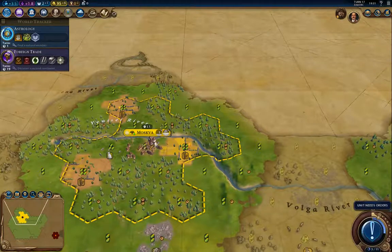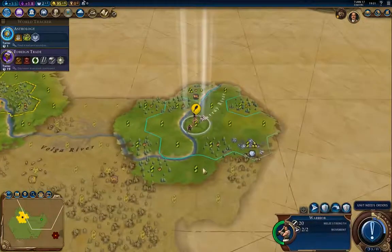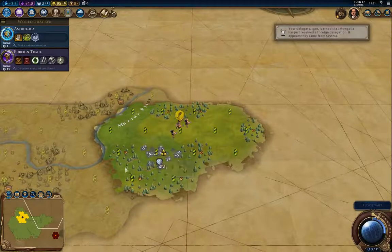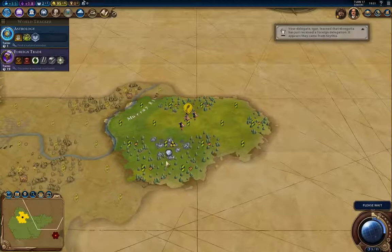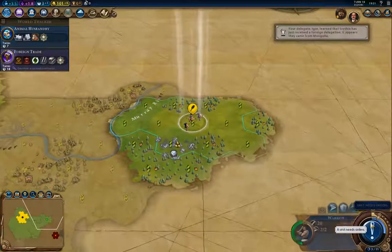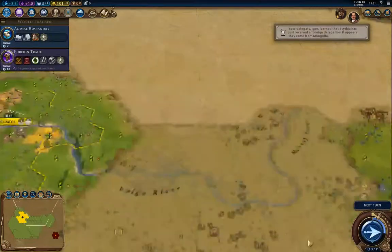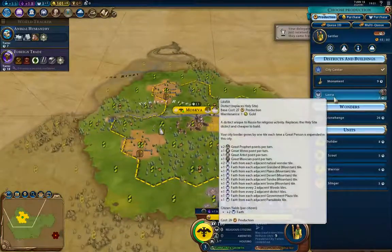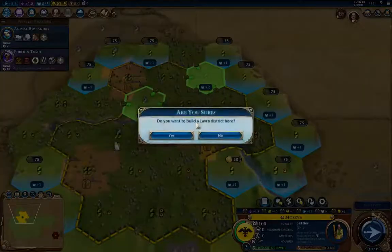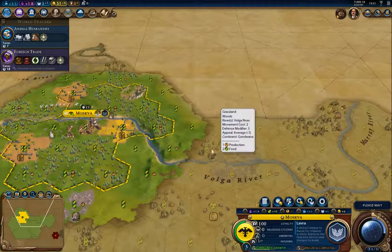His delegation is most welcome. Can we buy a slinger now? A slinger is 140 gold. There's Astrology — I'm going for Animal Husbandry to reveal horses. I don't see anything over there, and I need to change this to a Lavra. I want a plus-two Lavra so I'll buy that tile, stick it there, and in five turns we'll have the Lavra.